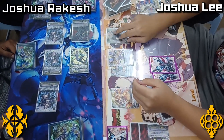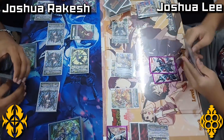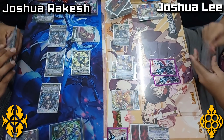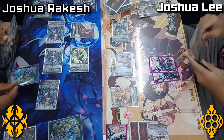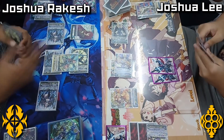Rakesh was reminded that the Blaster Dark needs to be retired before even going to the Battle Phase or into Lee's turn. Just remember when you're playing Shadow Paladin that Carr does have to retire something at the end of turn, regardless. So now Joshua Lee is attacking with a 22k Amaterasu.